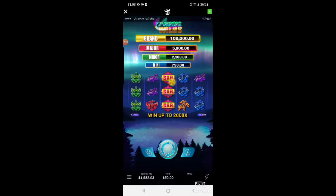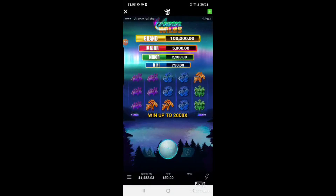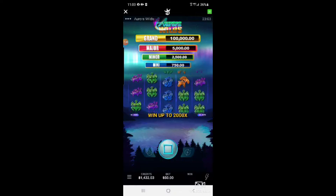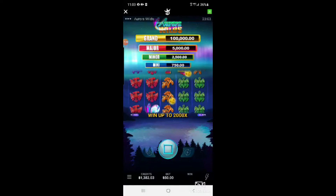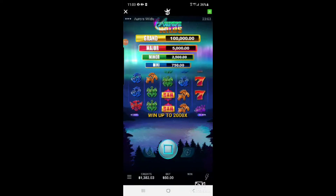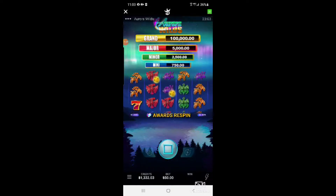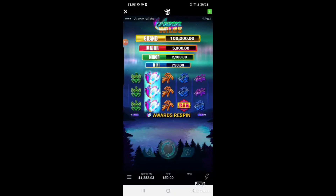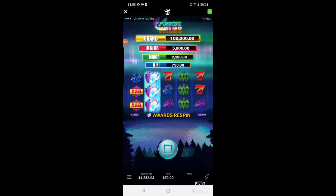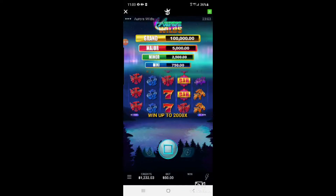We're betting $50 wages right now. Started at approximately $5,000. The sevens again — they like to come out in the middle. Think positive, think positive. Almost. Let's go wilds, come on, match them up this time. Hitting those sticky wilds re-spins but with nothing.